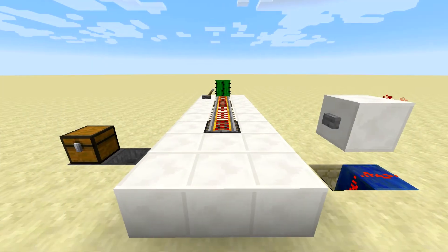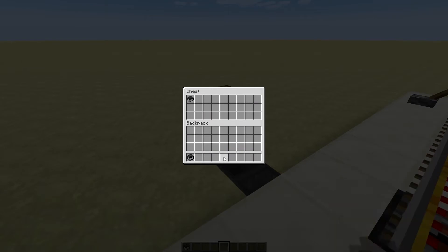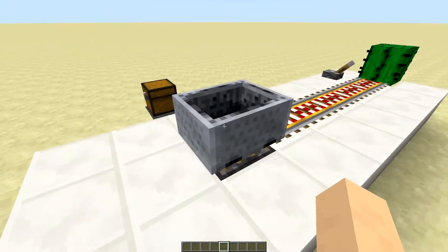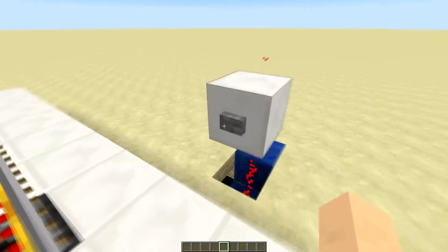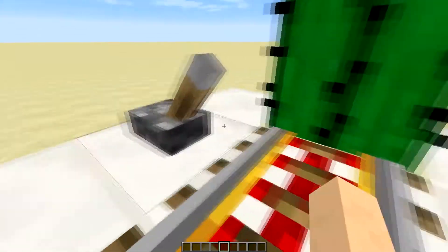Hello everyone and welcome back to another redstone tutorial. Today I've made an automatic minecart launcher. The input is right here — you just put some minecart there, press this button, and hop in your minecart and then you will be going away. Let me just quickly show you again: put your minecart in here, click this button, hop in your minecart and then the block comes up right behind you.